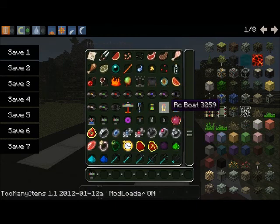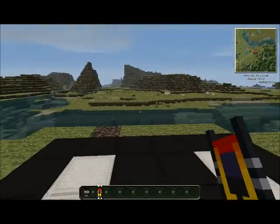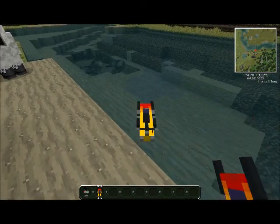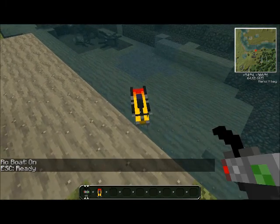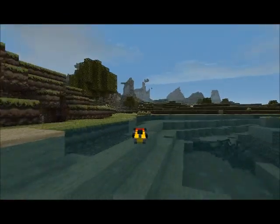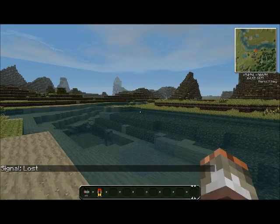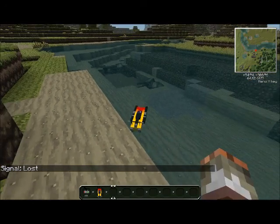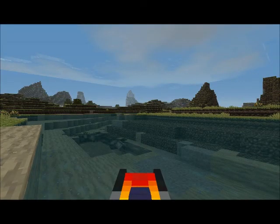Now we're going to go to my favorite. This is called a RC speed boat. Just put it on — switch for our boat. This has to be the best one. Let's change the view — this looks like an awesome view. If you hit a wall too hard, it will blow up. Try this again but let's go the other way.